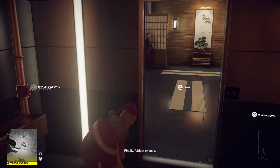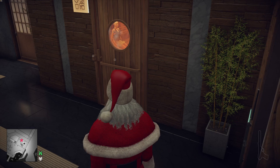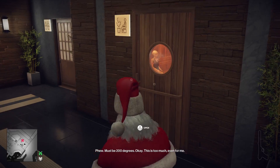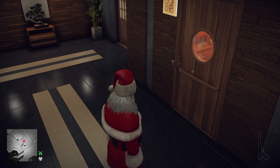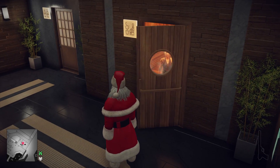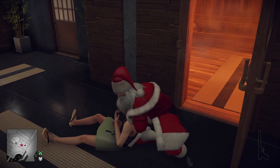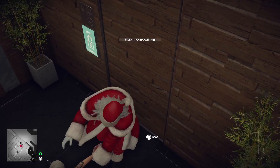Wait for the guard to come in and go back out, then wait right outside the sauna door. It seems like you have time, but she clears that space really quickly. If she opens the door, you're not going to be able to get her at the second door, so get her right here. Also, if she gets closer to the door before you choke her out, her guards may hear it and come after you.